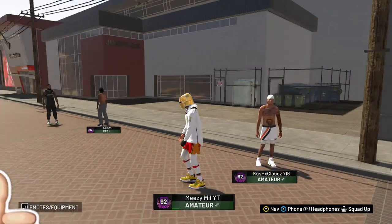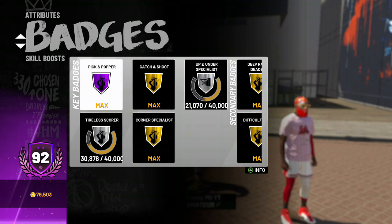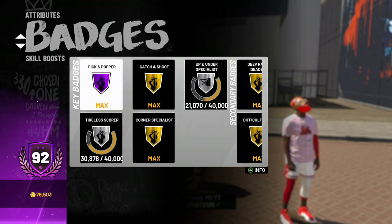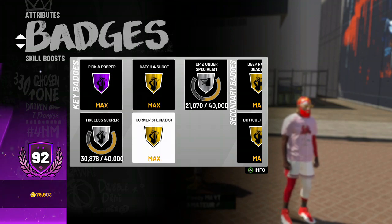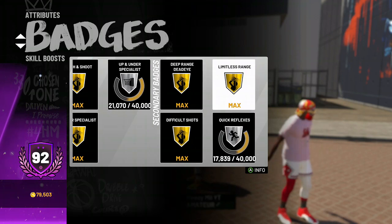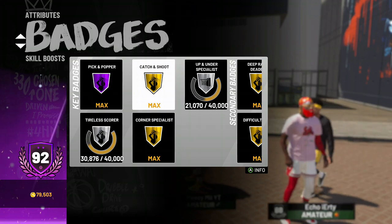I'm gonna show you how I got all my shooting badges really fast. This is my normal account that I made a few weeks ago, probably about three weeks ago, and it took me max a week to get my pick-and-pop, Hall of Fame; catch-and-shoot, Hall of Fame; corner specialist, Hall of Fame; deep-range dead-eye, Hall of Fame; limitless range, Hall of Fame — all my shooting badges are maxed.